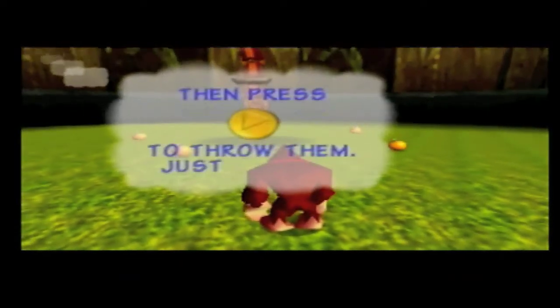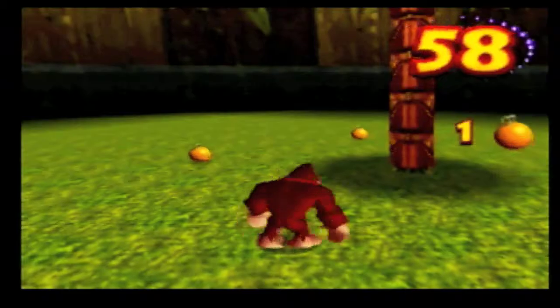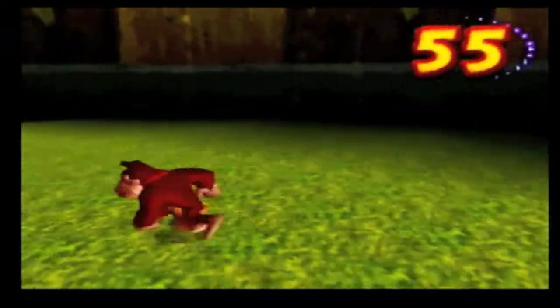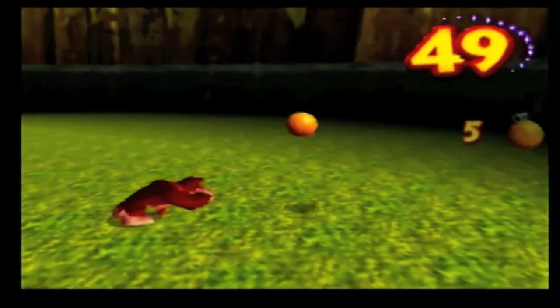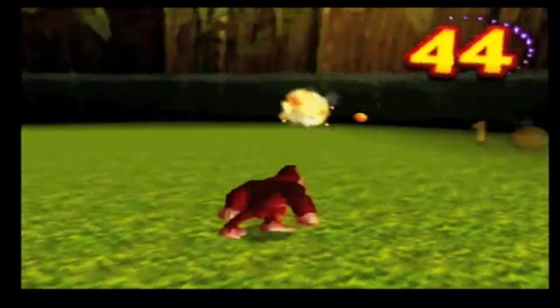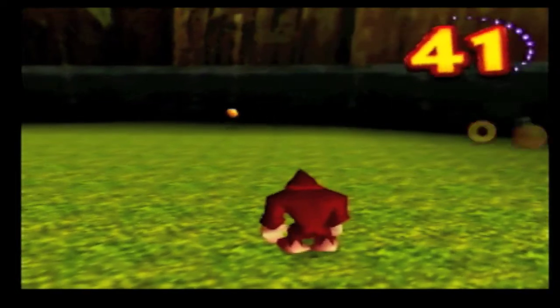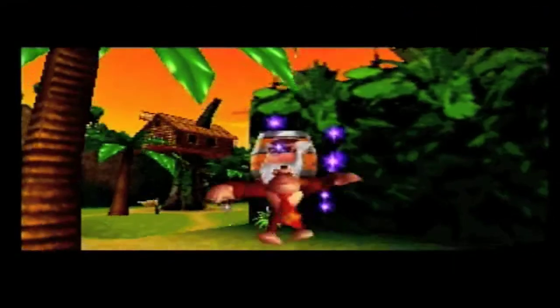Final training. Those peaches. "Pick up oranges and hold C to throw them — throw five oranges." We throw them. I guess oranges explode in this game. Cool. Well done. Training completed. Cool.